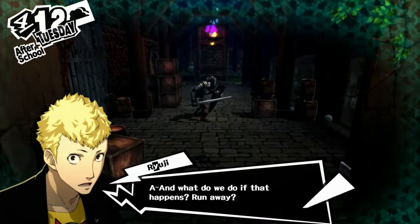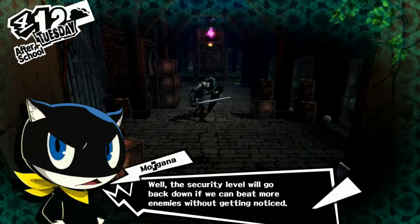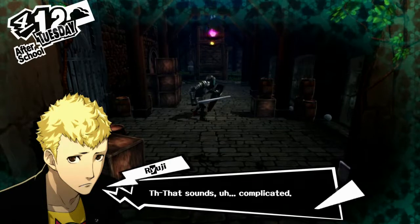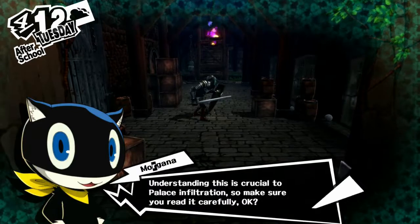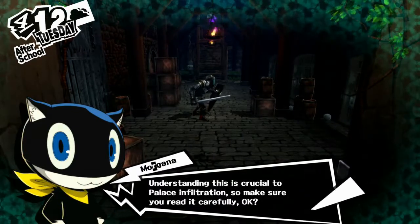And what do we do if that happens? Run away? The security level will go back down if we can beat more enemies without getting noticed. That sounds complicated. Fine, I'll put together some info about the security level. Understanding this is crucial to palace infiltration, so make sure you read it carefully.